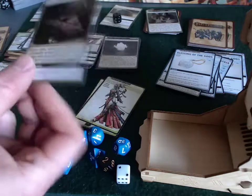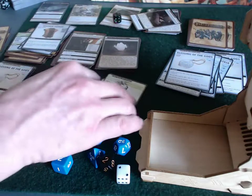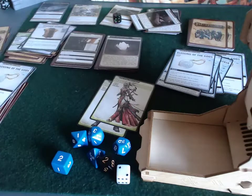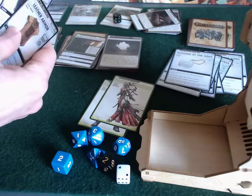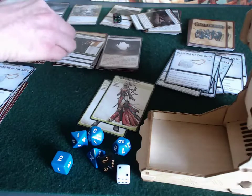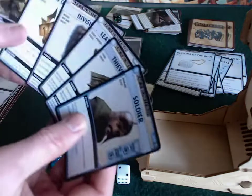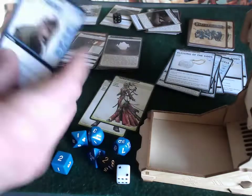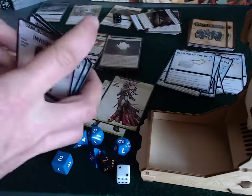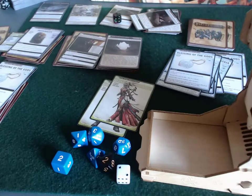Two locations are now closed, leaving two possible locations as hideouts for the villain. Drawing back up to six for Sioni - she doesn't have an attack spell which is nerve-wracking, but she does have a total evasion spell. We'll continue exploring a new location next time.